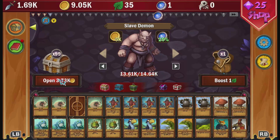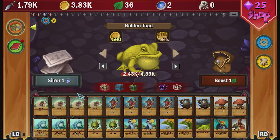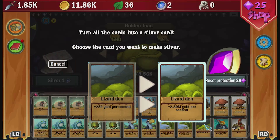Once you have filled your deck you'll notice the purchase chest has changed to silver. We can use this to upgrade one of our cards to silver, which is required to progress in the game. This will also get us the silver achievement for 100 gamer score — note the achievement only unlocks when you sign into the game for the second time. Click the silver and locate the lizard den card.